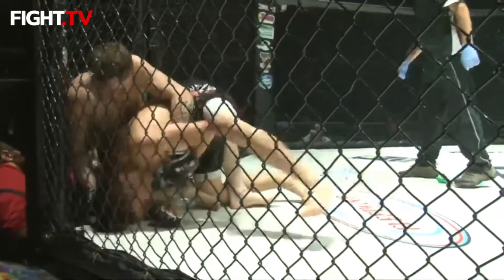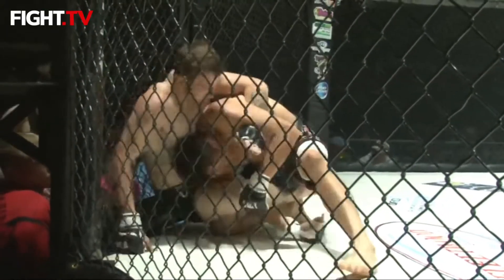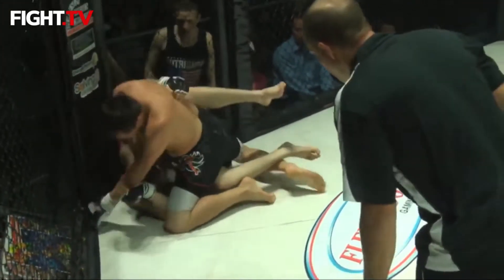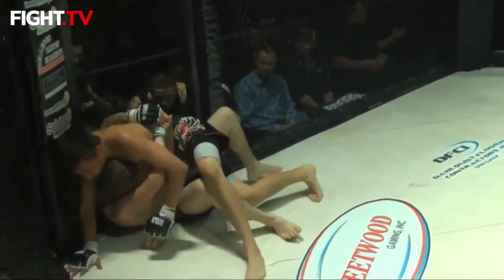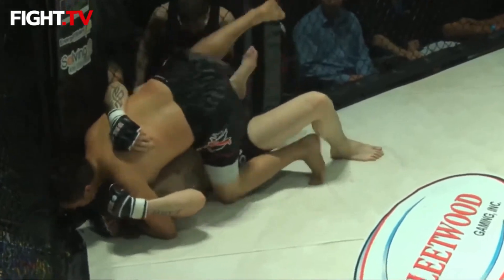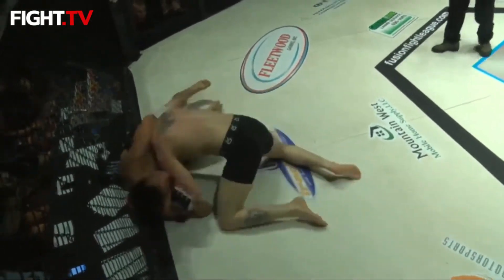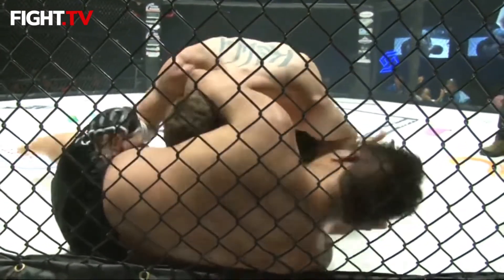Agere, probably after advice from his corner recognizing he didn't win the first round, going out to give a show in the second round to get back into this fight. Agere giving up his back again here — he does not want Kelly on his back. Kelly trying to work that arm in for a choke, trying to work around to the back. If he throws that second hook in it's going to be a big problem for Agere. Agere works to take top position — he's in half guard now and starting to pour it on. Agere working for a guillotine, and Kelly uses it to transition, sweep and pass into side control.